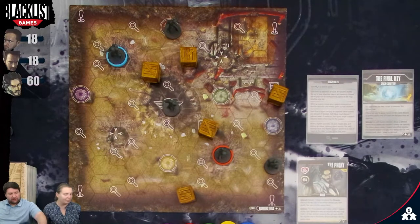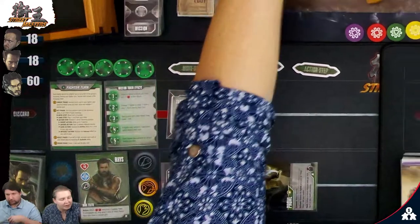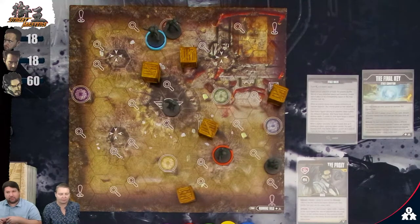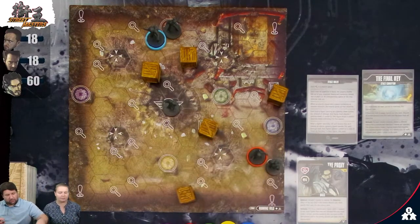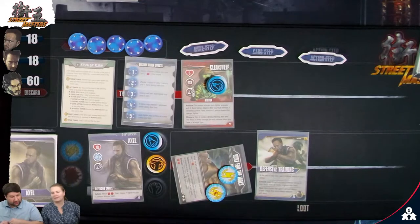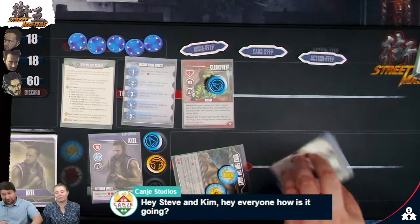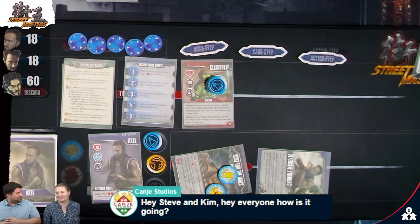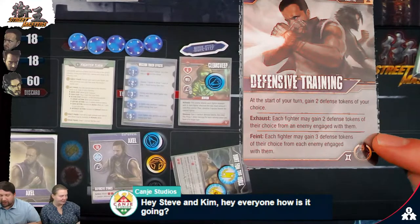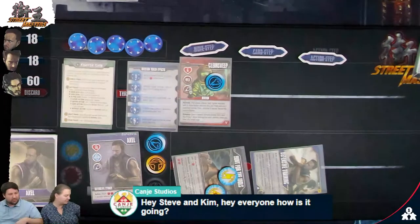Enemies go. Clean Sweep: no one's engaged, so he moves three spaces toward the nearest fighter — that's me. My card is also Clean Sweep. He advances three spaces toward me. Now I want to do my Defensive Training exhaust — each fighter may gain two defense tokens from an enemy engaged with them. Give me your punches! We steal punch tokens from those guys.